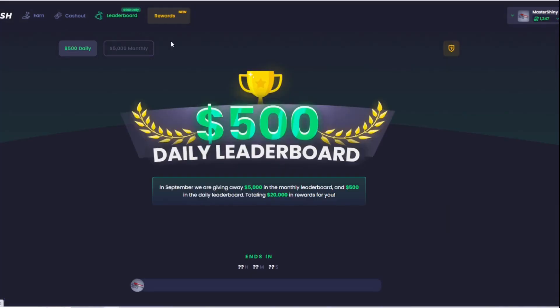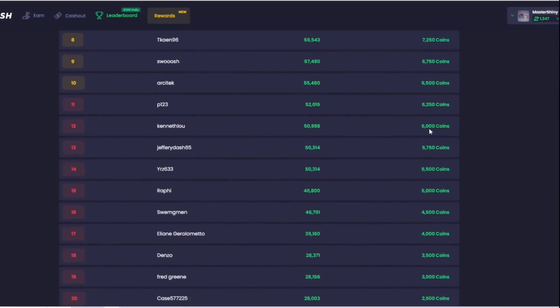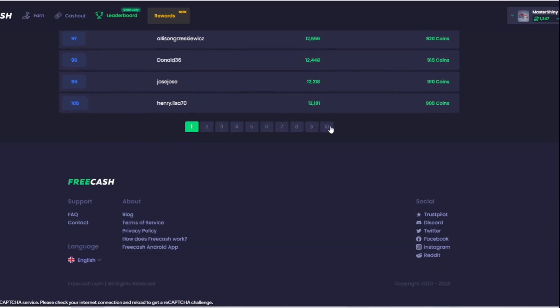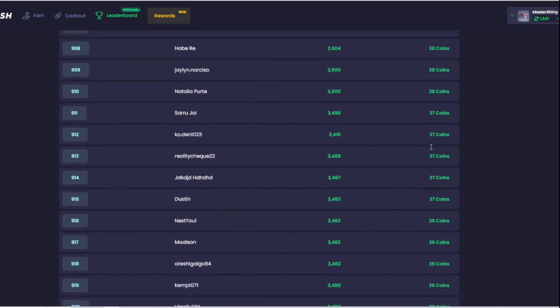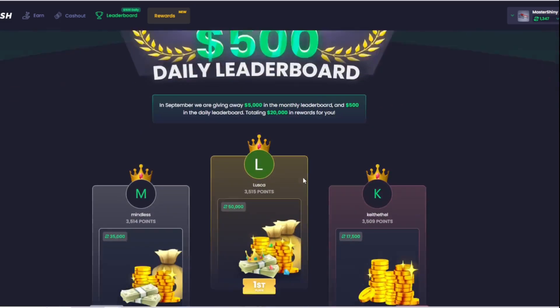Along with that they've got the leaderboard section, which — as long as you do just one task every day — you're going to be getting some coins. If we scroll down here we can see that 1,000 people get rewarded every single day in just the daily category. It's not a ton at the lower levels but it's going to be a lot at those higher tiers.